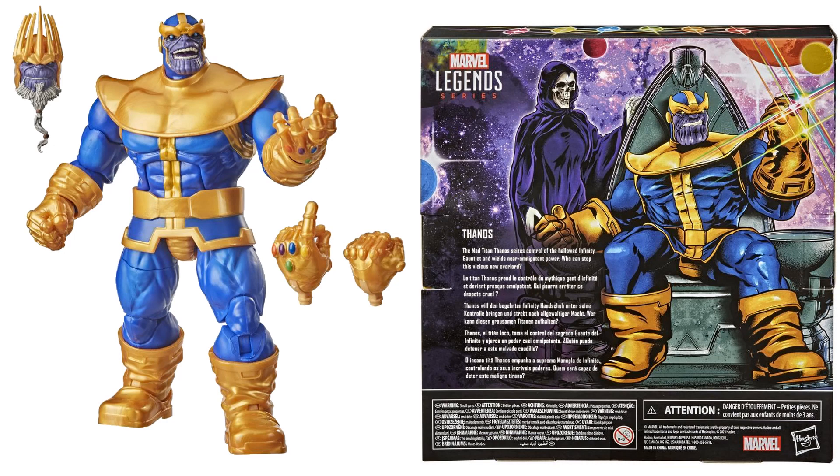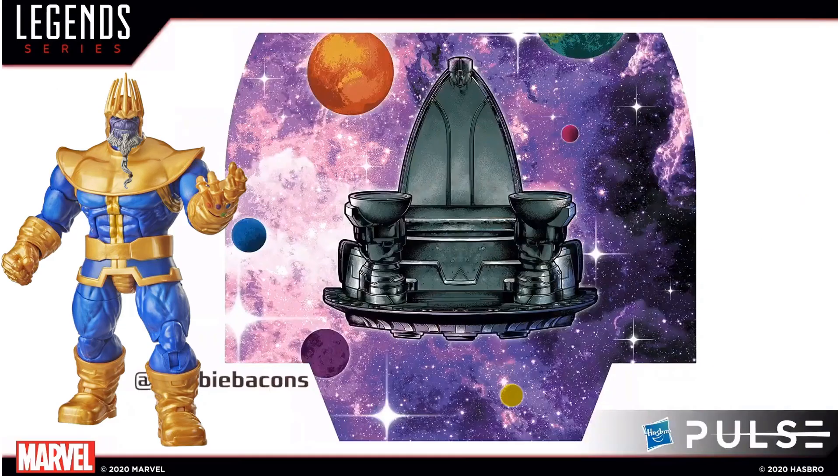The three Infinity Gauntlet hands are a fist, an open hand, and a snapping hand. On the back of the package you can see Death in the background — this box is really awesome. There's the King Thanos figure with the diorama backdrop you can use behind him.